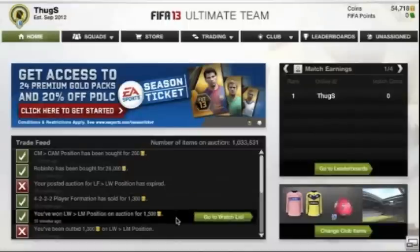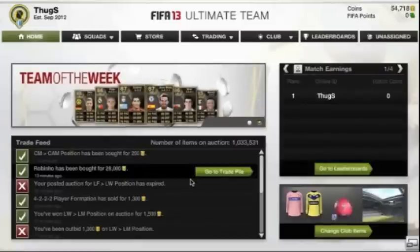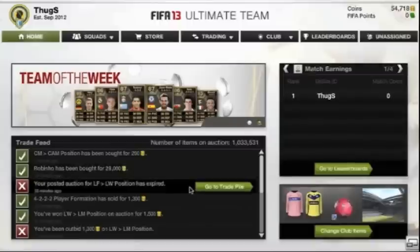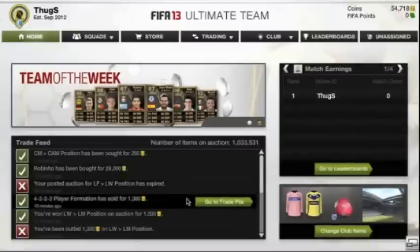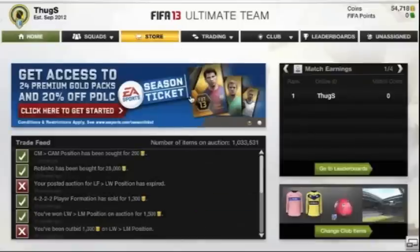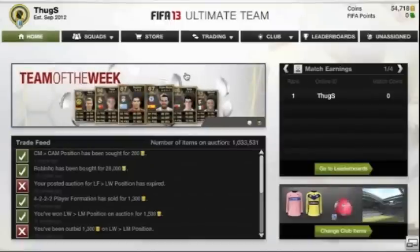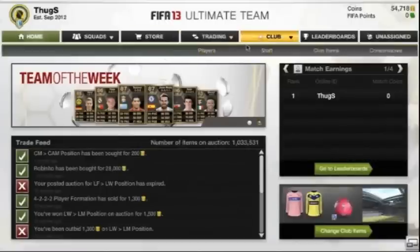He sold, basically for 28k. So that is a 4k straight direct profit, and then after EA tax you have to factor in about 1.25 to 1.5k. That's a nice 2.5k profit, and you don't even have to look hard — all you have to do is get some easy cards. So I hope you enjoyed. For more trading tips, please comment, rate, subscribe.